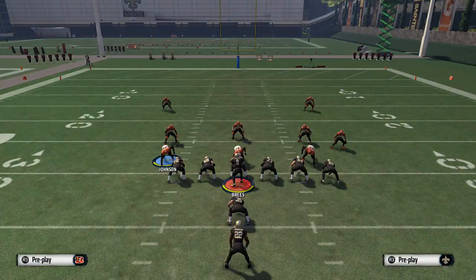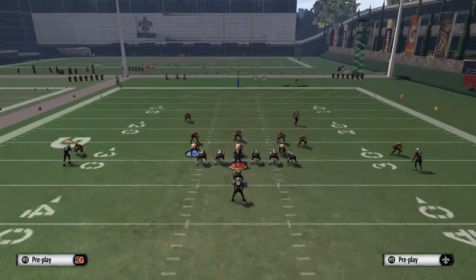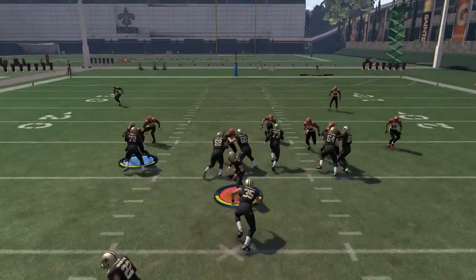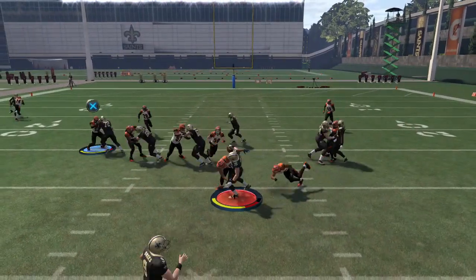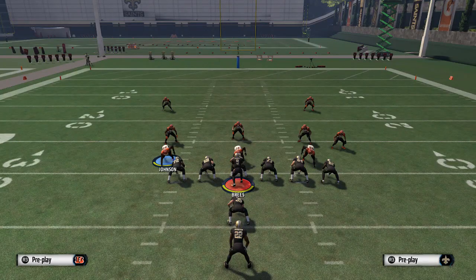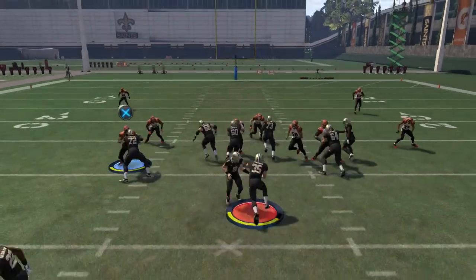The best part about this is there are no adjustments. The only adjustment you have to make is to see which side the strong side is on and blitz the linebacker on that side, or flip the play, and he's going to shoot in every single time. This is the best way to stop it — you're not going to find an easier way to stop the fullback dive this year.